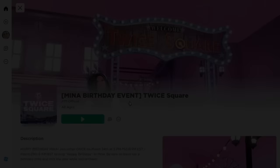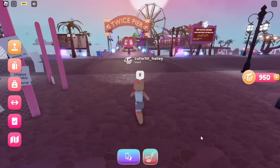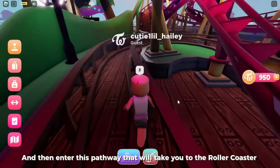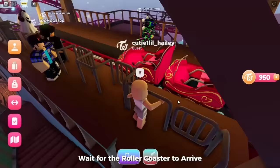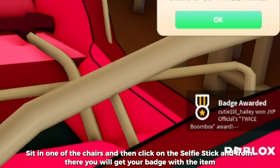Join the game Twice Square, created by JYP Official. Once you're in game, walk to the alley and follow me to the Twice Pier. Go right and enter the pathway that will take you to the roller coaster. Wait for the roller coaster ride, sit in one of the chairs, click on the selfie stick, and from there you will get your badge for the roller coaster ride with the item.